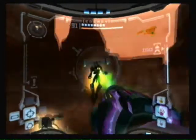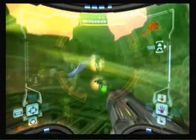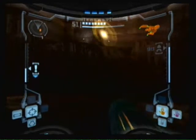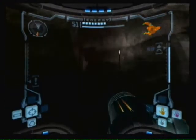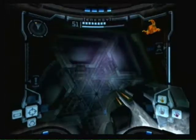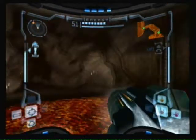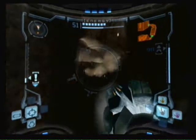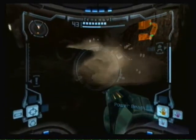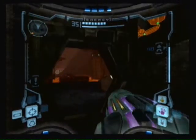Now we can just take out these jump pack pirates. Shoot the spore and these fire things so they won't bother us. We can kill the burrows — the only way to kill these guys easily is with the power beam. Any other beam, it's not that easy.